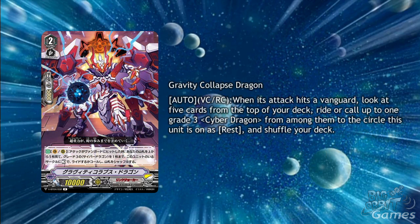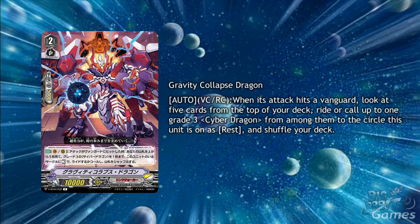Gravity Collapse Dragon is a Grade 2 with Auto Vanguard Circle and Rear Guard Circle. When its attack hits a Vanguard, look at 5 cards from the top of your deck. Ride or call up to one Grade 3 Cyber Dragon from among them to the circle that this unit was on as Rest, and shuffle your deck. If you can activate this on Vanguard Circle, the Early Force Grade 3 will do wonders. Having it still come out as Rest on Rear Guard Circle is pretty unfortunate, but Link Joker do currently have Aromatobar Dragon from the trial deck, who binds a card when placed on Rear Guard Circle. We may see more Cyber Dragon Grade 3s come through though.